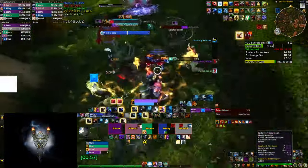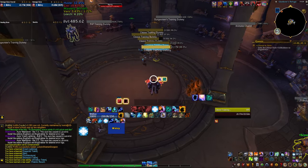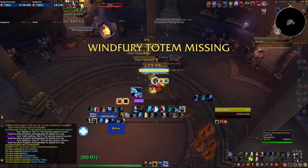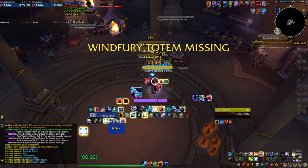Last but not least — if you're running Windfury for a raid spec (because usually you don't do that in Mythic+), this weak aura puts a huge message in the middle of the screen telling you that your Windfury is missing if you're not in range of it or haven't cast it yet.